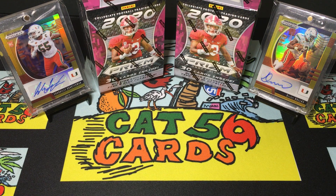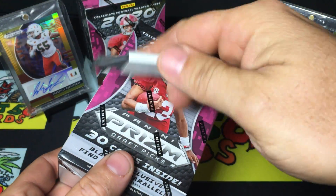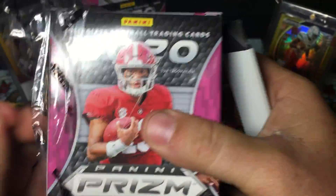What's going on guys, it's Sean with cat5cards. Tonight we got two 2020 Prism Draft Picks blaster boxes. We had a couple good pulls in the hobby box a couple days ago - the college ties Kyler Murray and Jalen Hurts was a super sweet card. I brought back out my DJ Dallas gold 4 of 10 and the Shaq Quarterman gold 4 of 10. Let's get into it and see if we can get a DJ, a Tua, Shaq, or a Hurricanes card.